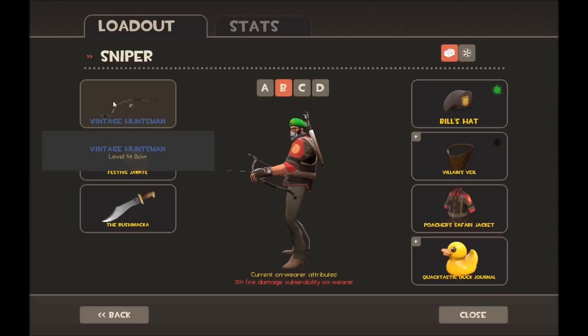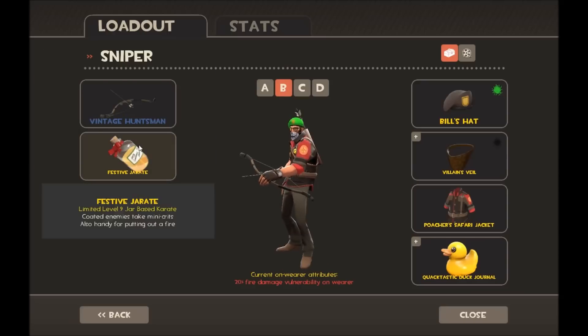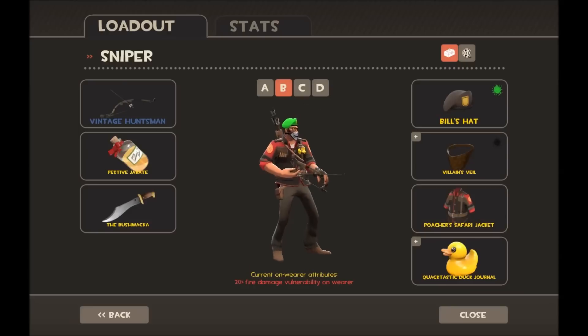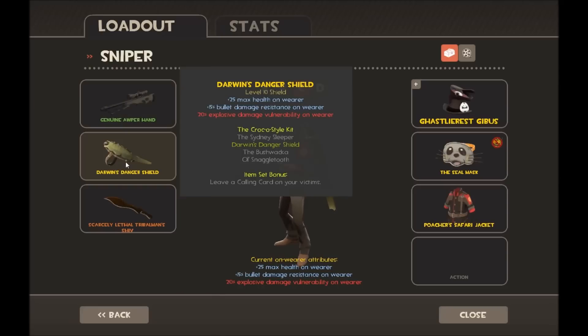For Sniper loadout B I have the Huntsman, the Festive Jarate, and the Bushwhacker for doing loads of damage to people — mixing those two together. The Huntsman is just for when I feel lucky or want to practice with it. The cosmetics are the Bill's Hat, the Black Villain's Veil, and the Poacher's Safari Jacket, which is another one I really like — I think that one looks quite cool.